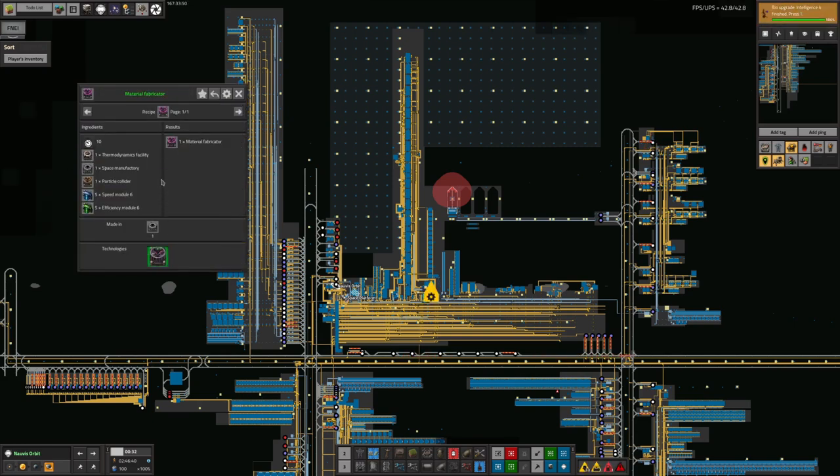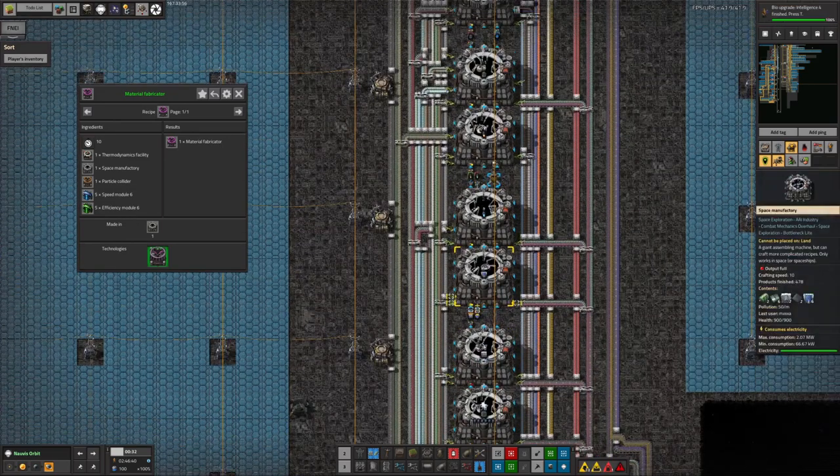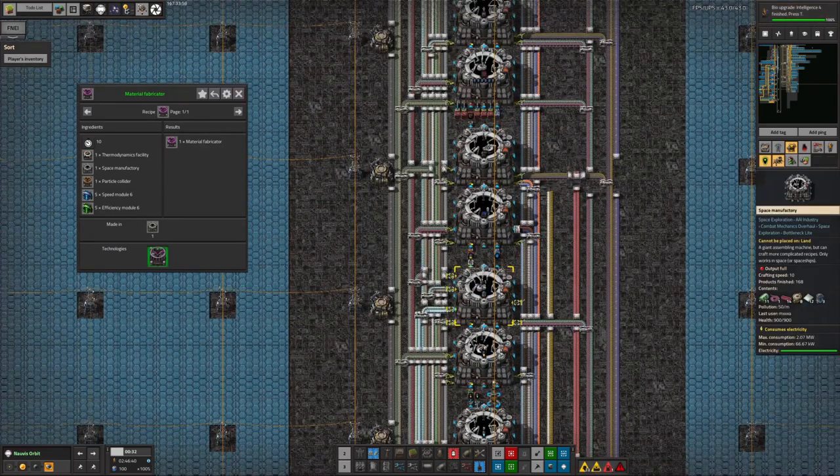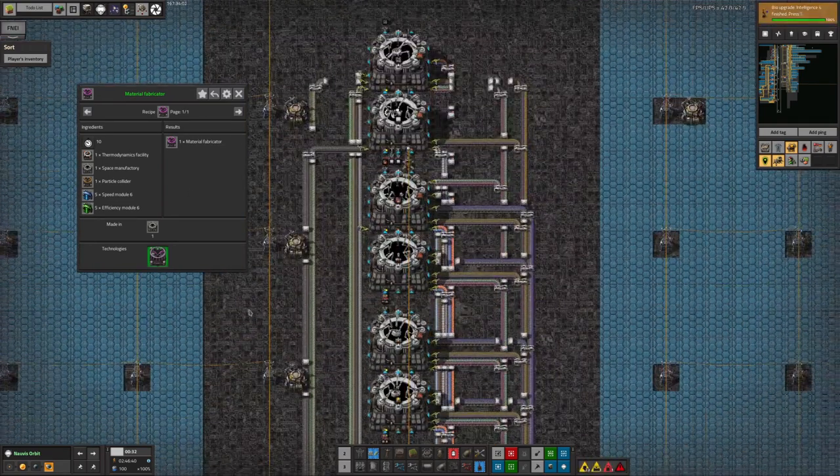So I've got a material fabricator — basically that requires three different advanced buildings, all of which are being made on here, but none of them are being put onto belts. So at this point I'm thinking I might be going to break my no-bots rule and just bring those machines over by bot. And the speed module threes as well. But then someone pointed out — actually, hang on a minute. Those are speed modules and efficiency module sixes.